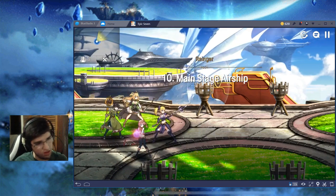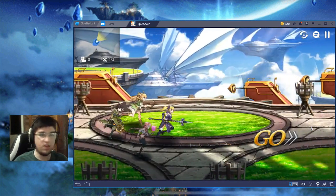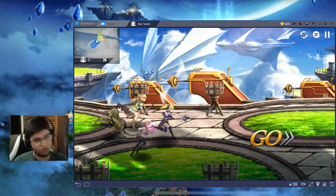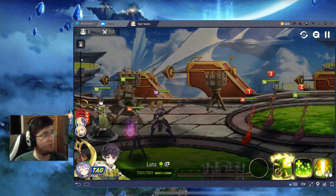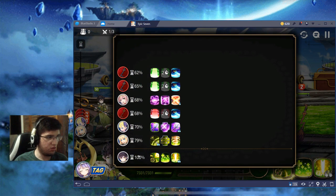Combat readiness in battles can be seen as a bar on the left of the screen — this bar. As you can see, as I said, Lutz is first and Silk is second.